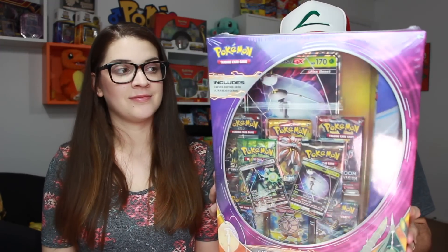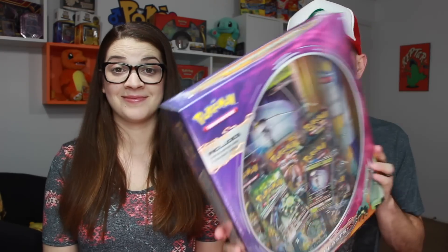Today we are gonna be opening up the Celesteela GX and the Pheromosa GX Ultra Beast GX Premium Collection Box. This thing is as big as the other one — comes with a playmat, comes with all that stuff.